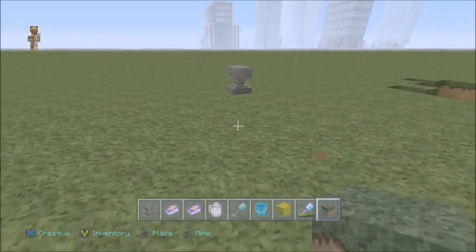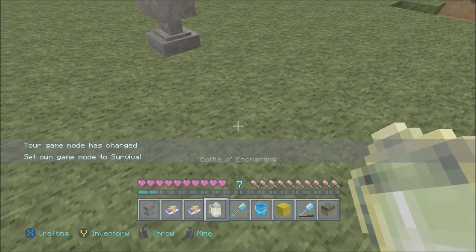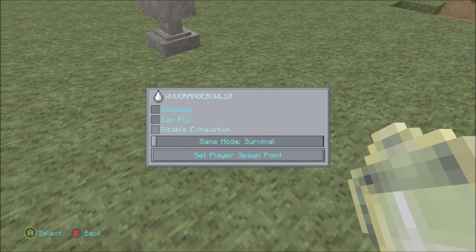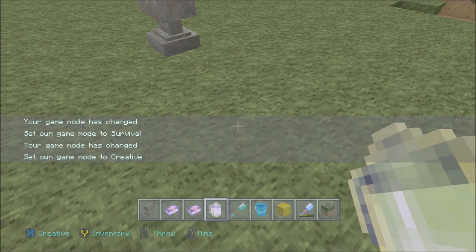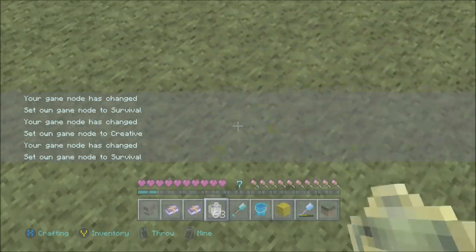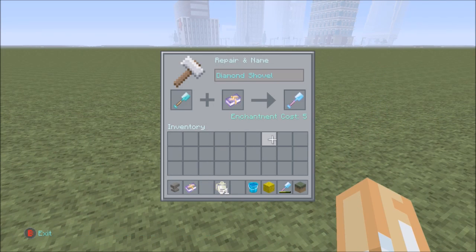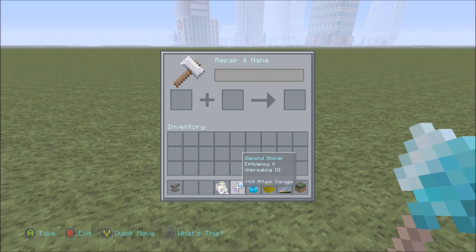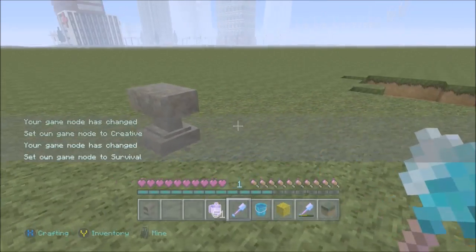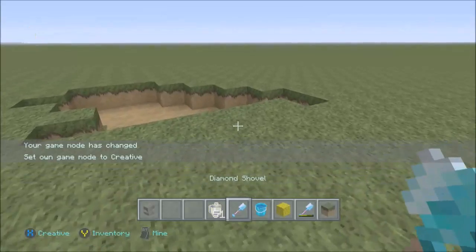Let me show you guys how to make it. Basically you click on the anvil — first you need to go into survival. Then you spam yourself 64 of those, go back into survival, get enough to do it. Put your shovel in, put your Efficiency on it, take it out, put it back, then put your Unbreaking on it. There you go — you have the exact same shovel. That's how you make the shovel. Then go back into creative.